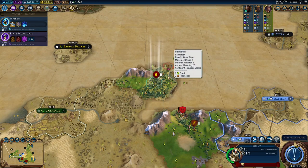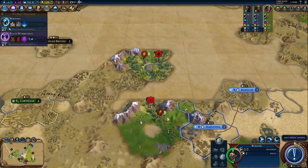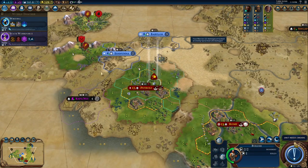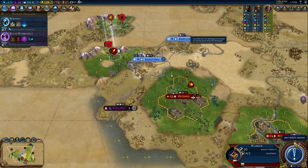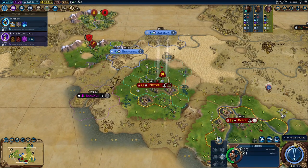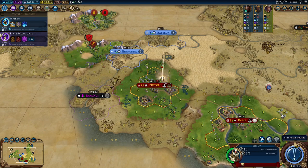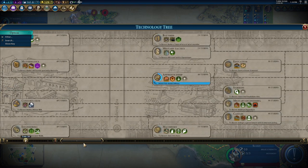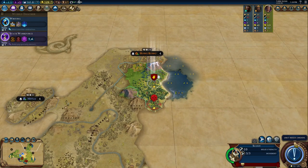Once again, continue scouting. There's a barb there and we have enough to clear it. Let's grab a mine here — that boosts Apprenticeship. We've had a lot of mines so Apprenticeship is definitely in line. That gets us man-at-arms and industrial loans later, but that will be a while from now.